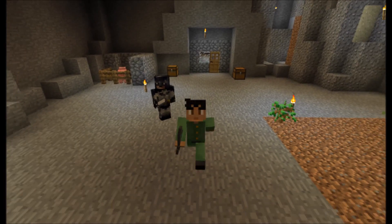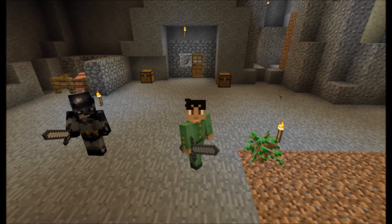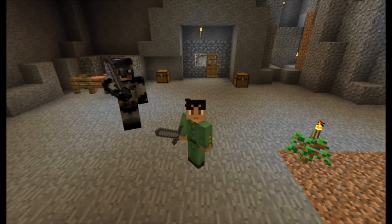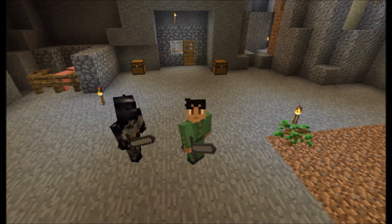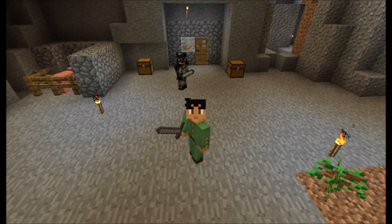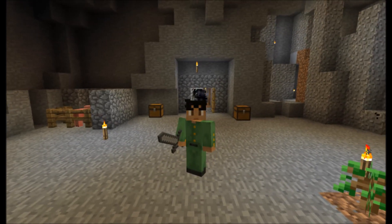Hi everybody, welcome back to Let's Play Underground Survival. This is The Great Craftastic here with my buddy Ultima Craftster — or Batman. And for this episode, we're gonna start moving out. We've got a place to go. See out that door? I'm not looking at it, but I'm sure you can see it.